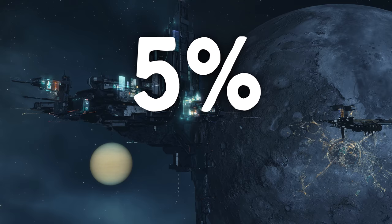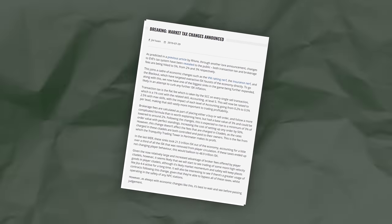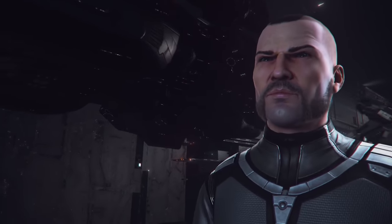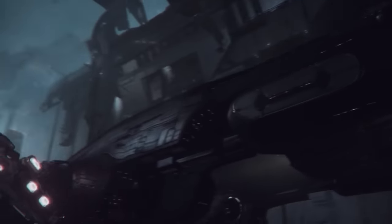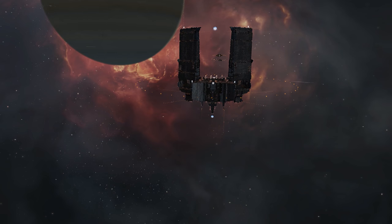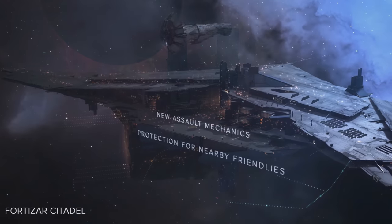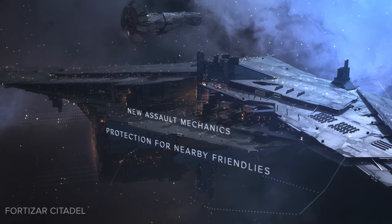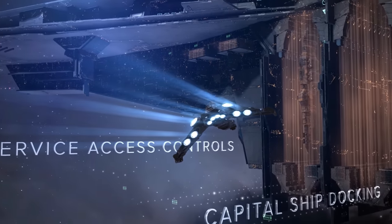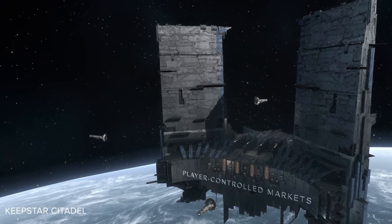Two important things came out of this. First, a video game was suddenly making headlines for tax hikes. But more importantly, the financial elite of EVE needed to find a way around these new onerous tax rates. The solution was the citadel — a space station that players can construct almost anywhere in space. The largest of these structures can house their own market exchanges, making it possible to build them on the outskirts of established trade hubs and undercut the new 5% tax rate.